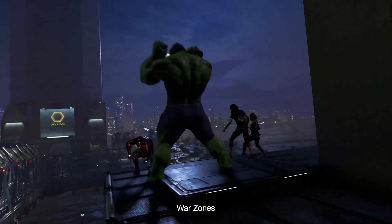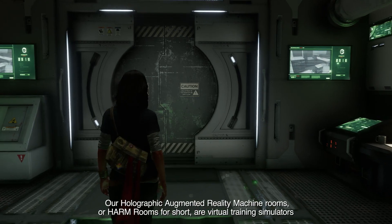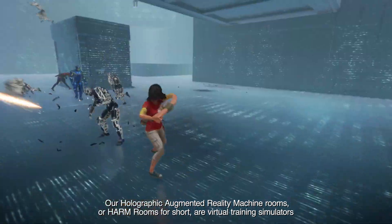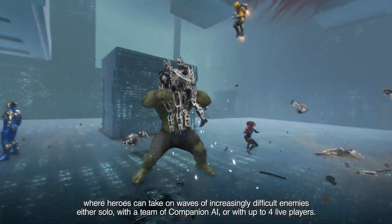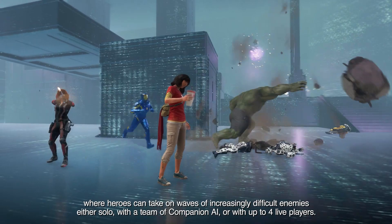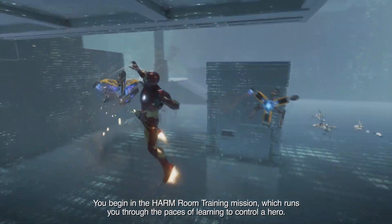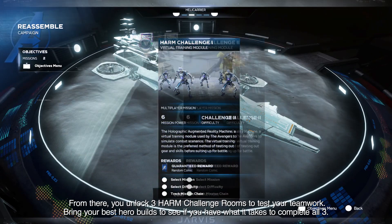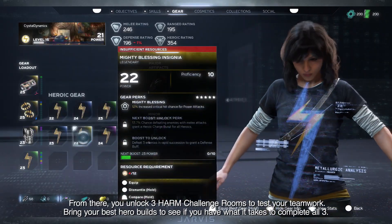Those mission types are Harm Rooms, War Zones, and Drop Zones. Our Holographic Augmented Reality Machine Rooms are virtual training simulators where heroes can take on waves of increasingly difficult enemies either solo, with a team of companion AI, or with up to four live players. You begin in the Harm Room Training Mission, which runs you through the paces of learning to control a hero. From there, you unlock three Harm Challenge Rooms to test your teamwork.